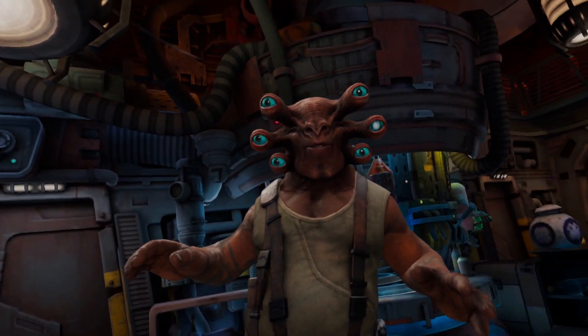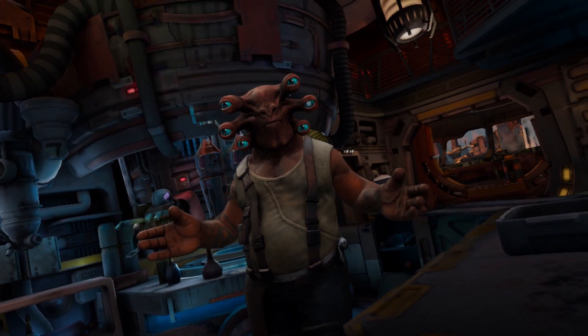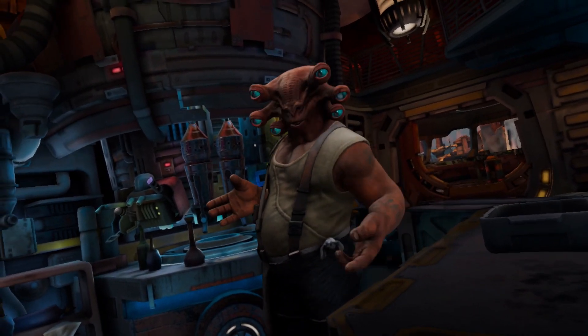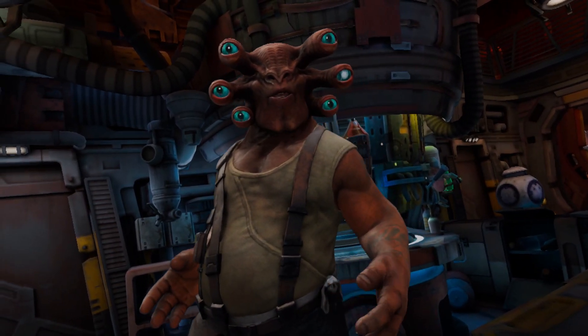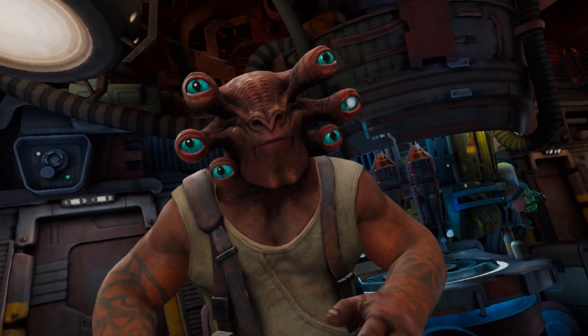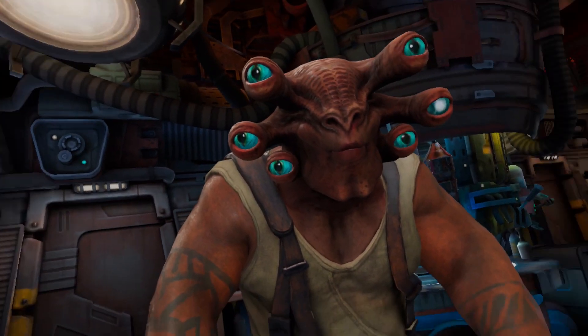You then go on to meet my favourite character in the game, Cecil Slack. He is the owner and bartender of the cantina. He is so likable and never fails to make me laugh. With him being a bartender on Batuu, he has some stories to tell, and I would recommend you listen to them — you won't be disappointed.